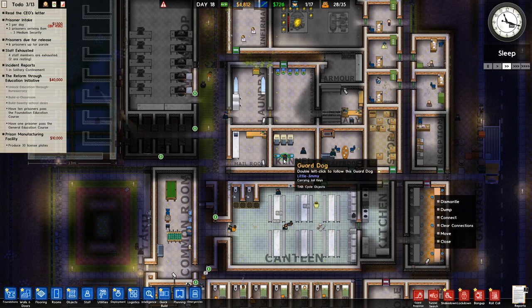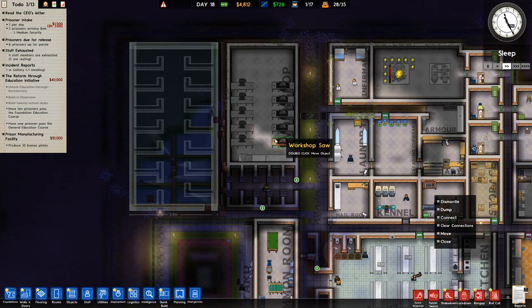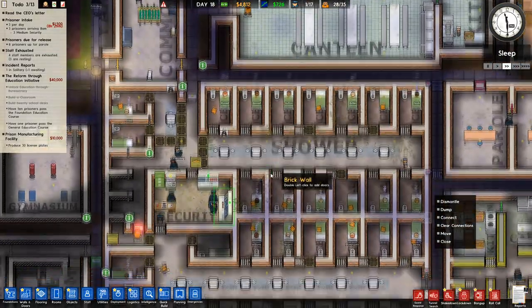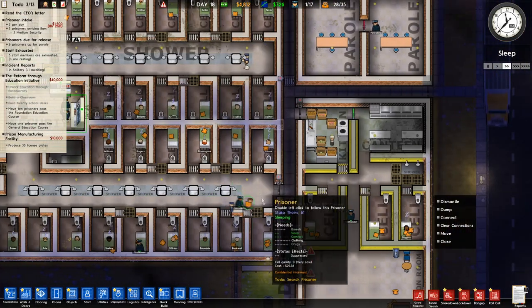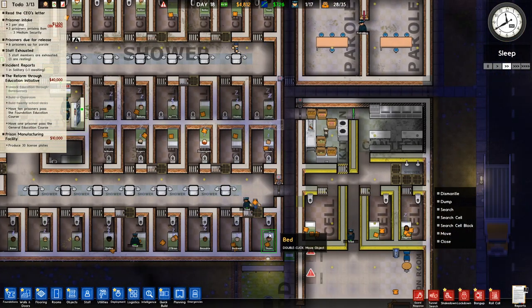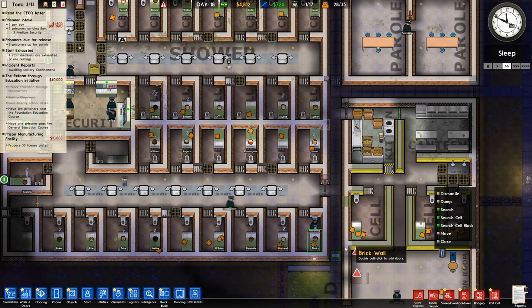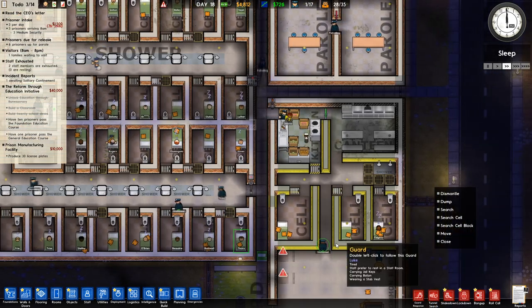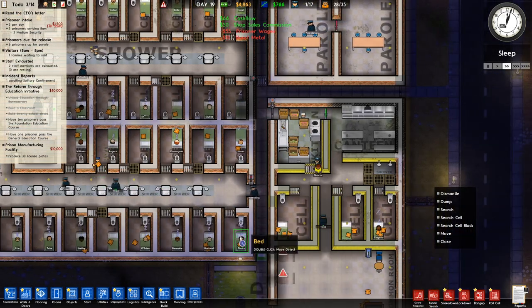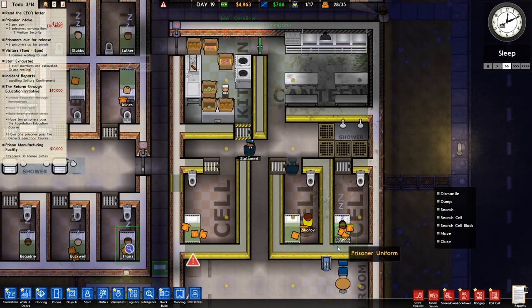Little Jimmy keeps setting off the metal detectors — grab him! Search his cell. I don't trust that one bit. He could have stashed it when he got into his cell — we'll keep an eye on these little monkeys. Half a job — finish what you started! He's been brought back to his cell after serving his time in solitary.